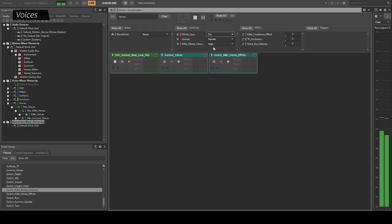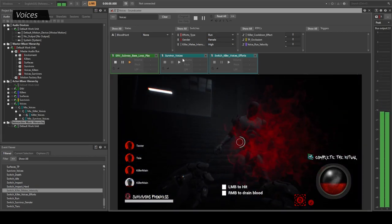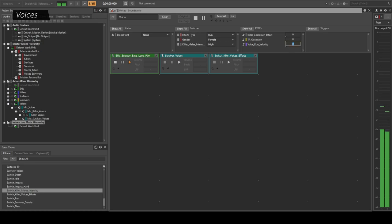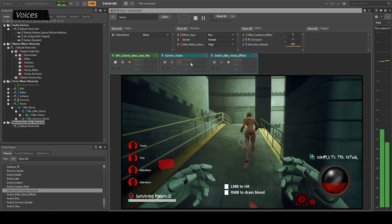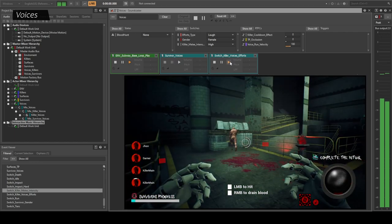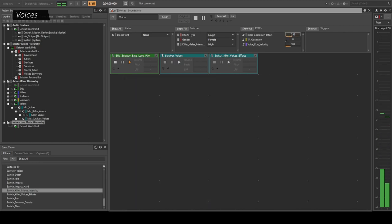I implemented voiceovers to improve the feedback on location and play state during the match. There are female and male voices acted by my partner and me. The different voices work for multiple actions of the characters — for example, attack, receive damage and run.